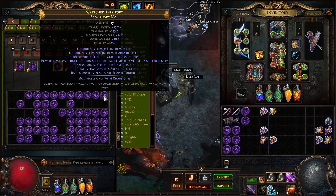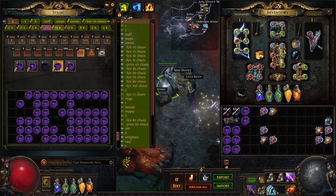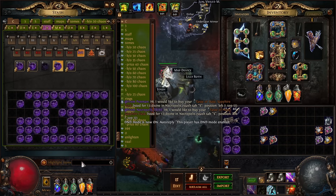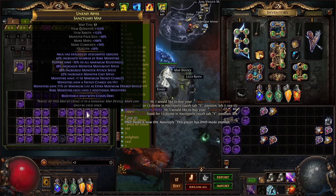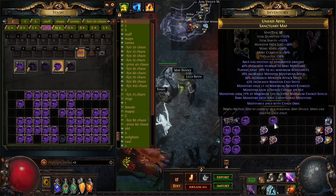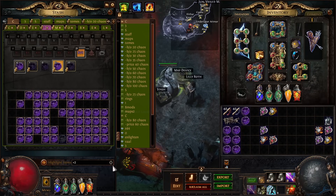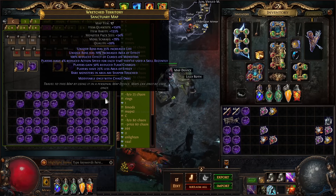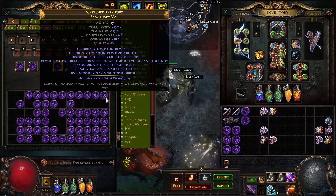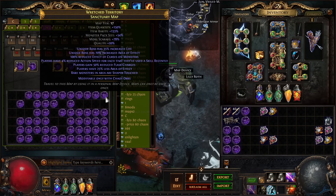The first major thing I want to talk about is how to roll your maps and what map mods you're looking for. I alch my maps down to make them easy to roll. I'm looking for three different things: rare monsters each have two additional modifiers with more scarabs, maps where rare monsters are Shaper's Touched with more scarabs, or high more scarabs — like 150 or more, maybe 130 or more — with high pack size.